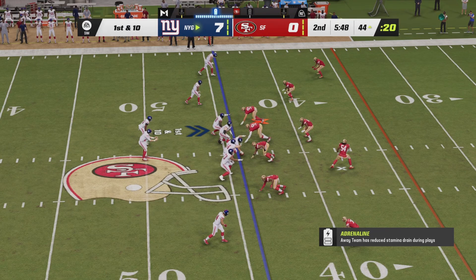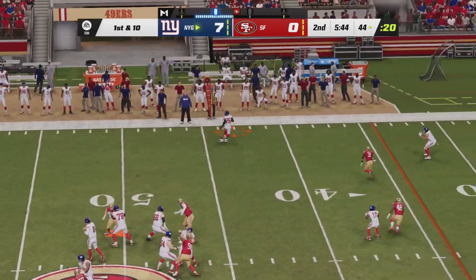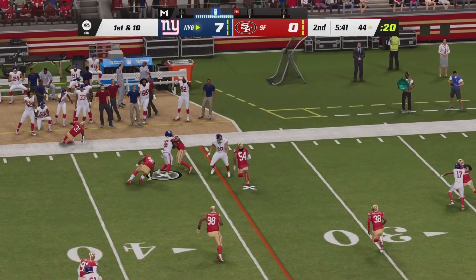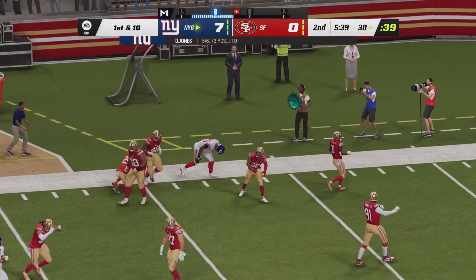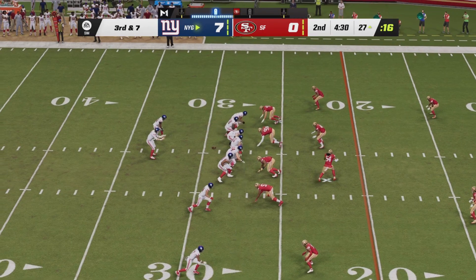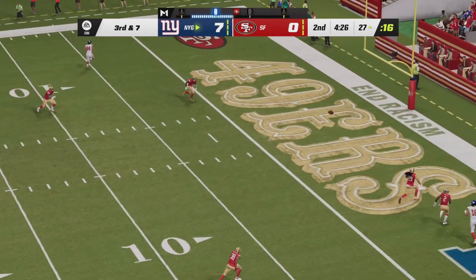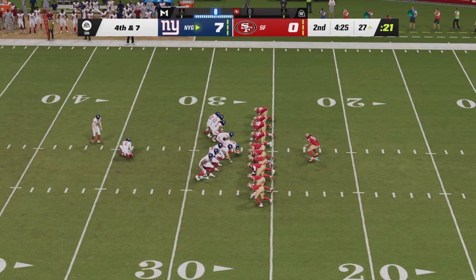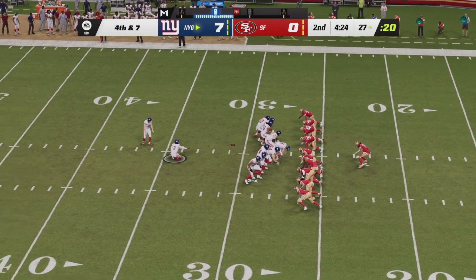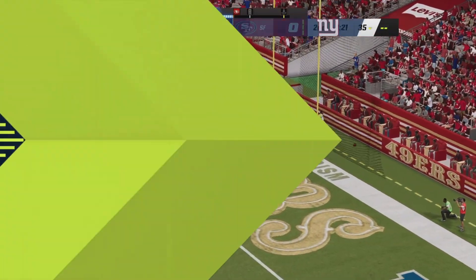Giants with a short field, trying to extend their seven-point lead. From the Niner 44-yard line out of the flat, hits Saquon Barkley. Turning upfield, making a couple of moves, picks up nine, spinning off tacklers — make it 14. Niner defense trying to capture some momentum on third and seven, they bring four. Daniel Jones going end zone — batted up and it's incomplete. Graham Gonneau on for his opening field goal attempt, a 44-yarder from the left hash to put the Giants up ten. The kick is on the way and it's good.